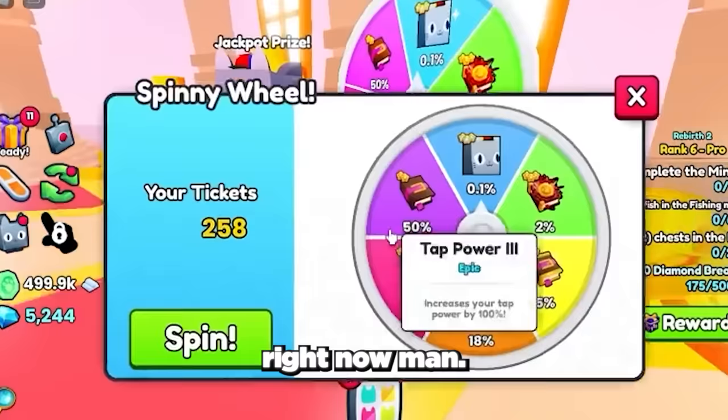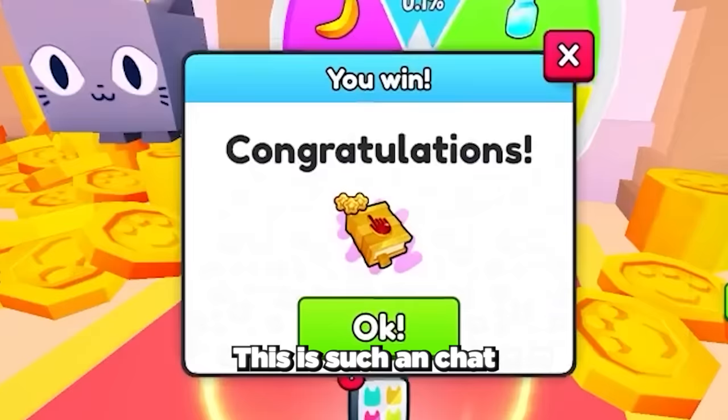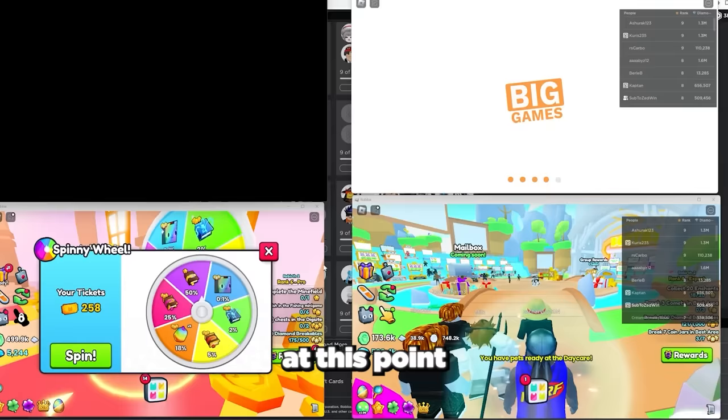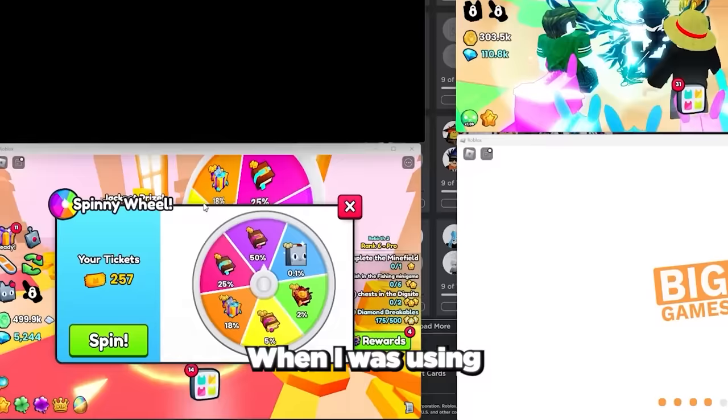Even though we haven't got the huge yet we're still getting insane luck. We managed to get the Midas Touch enchant book, which is such an op enchant and is worth over 200,000 gems. At this point in the opening we have used about 300 tickets in total with still over 700 tickets left. And this is the moment when something absolutely insane happened on one of my alt accounts.